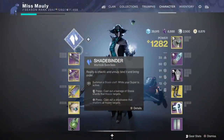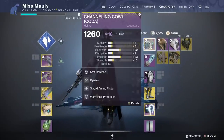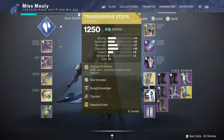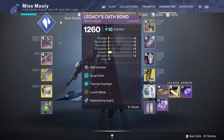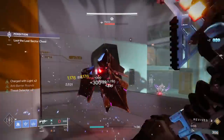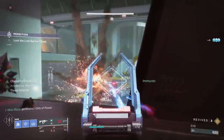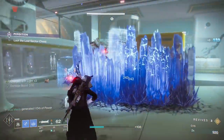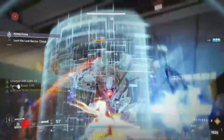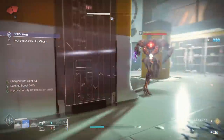On to Warlock - my least played class. I'm going to show you guys what a scrub Warlock looks like going through this Perdition Lost Sector. Same weapons, and we are using Lucent Blade in this run. Same technique on the Hydra - you want to make sure to take it out as quickly as possible. Sometimes I'll even restart my run if I don't get a lot of damage on the Hydra, because the Hydra can be super annoying. I tried to freeze them with my Rift - it did not work - but miraculously we were able to kill him without the Hydra being frozen.